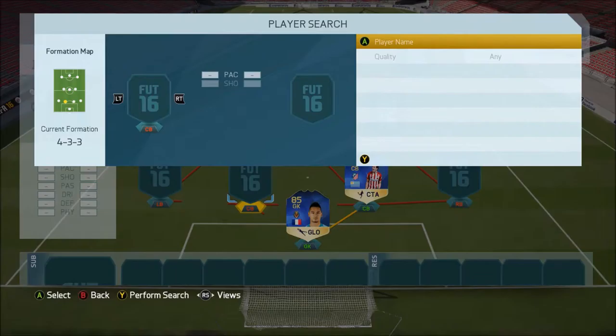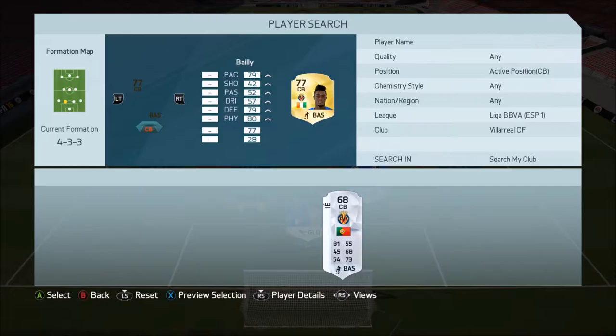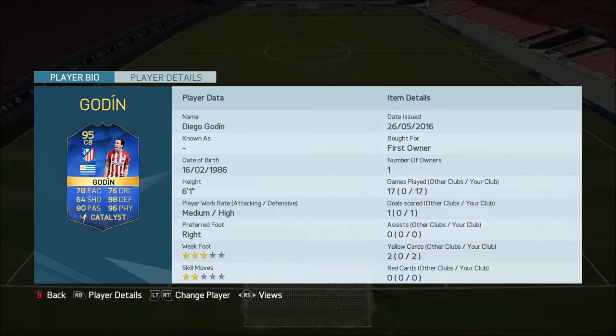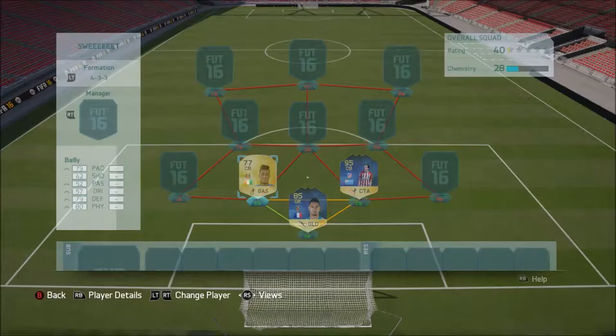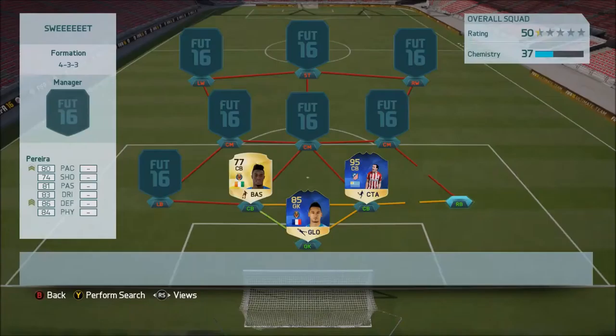At right centre back, we've got Team of the Season Godin — my pack pull. At left centre back, we've got a player heavily linked to Man United for a £31 million move, Eric Bertrand Bailey. Godin has 78 pace, 98 defending and 96 physical, medium-high work rates — incredible card, first owner, I'm never selling him. Bailey has 79 pace, 79 defending and 80 physical, high-low work rates. In head-to-head he's got high-medium, similar to Ramos and Pique. He made some good blocks and tackles, has the pace to catch up, and he's 6 foot 2 and very young.